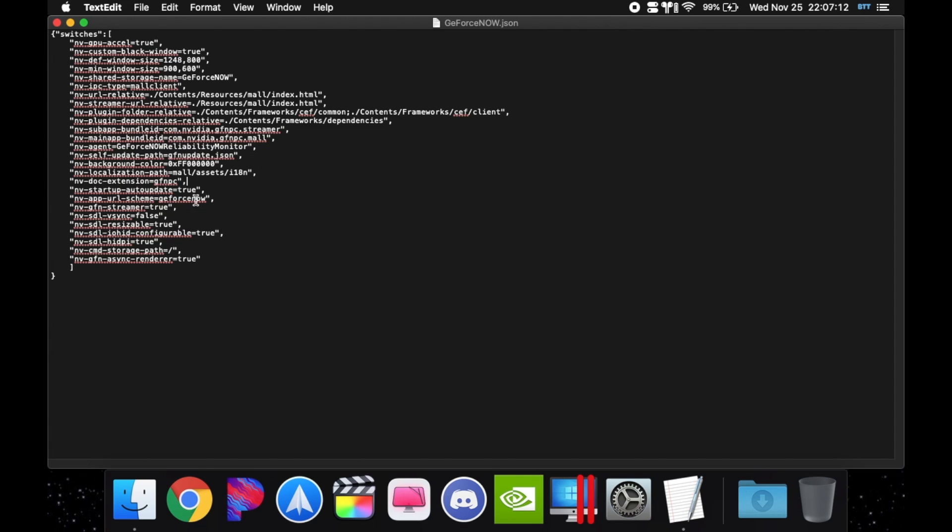You can see startup auto-update — I have it on true so it'll automatically update when I start the game. The scheme is GeForce Now, streamer is on true, VSync is on false — you want to leave that on false, so double-click and turn it to false if it's on true. Resizable I leave on true. Hi-DPI keep on true.